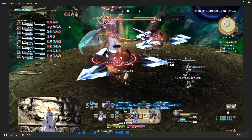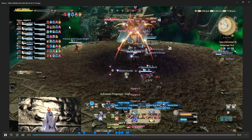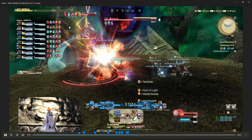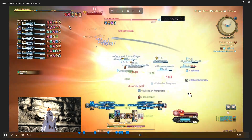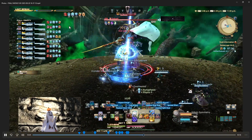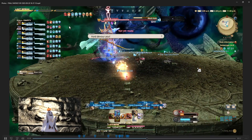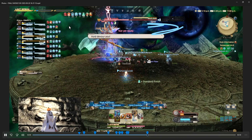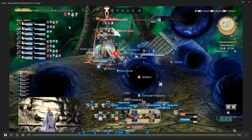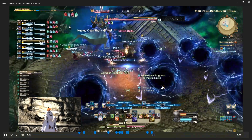There's a flare marker — spread out for this. Be careful when you're spreading out so you don't fall off the stage. Meteor is going to be the raid-wide. Then we get the black hole situation — avoid the black holes. We all take a hit of the raid-wide and then there are black holes everywhere, so dodge them as you're dodging other things.